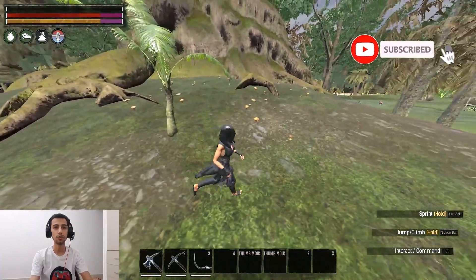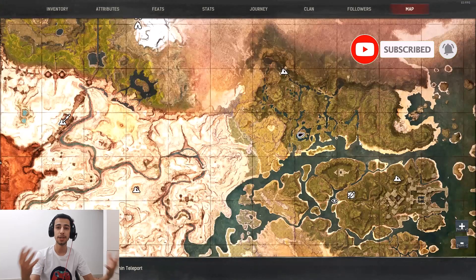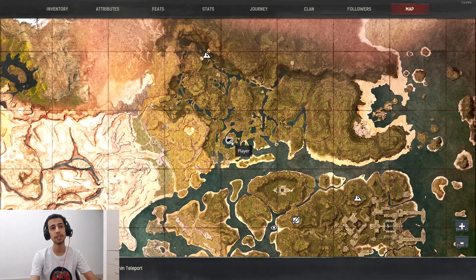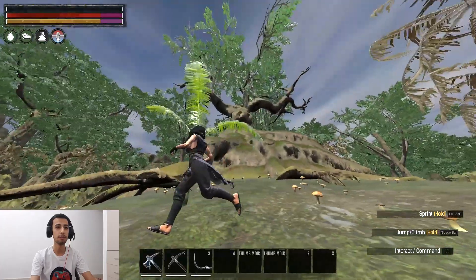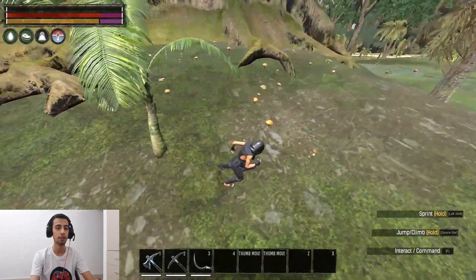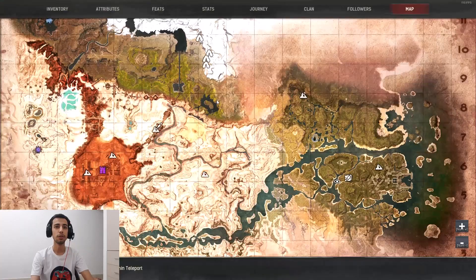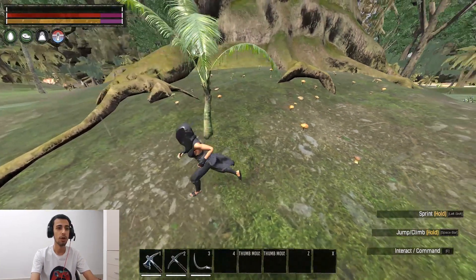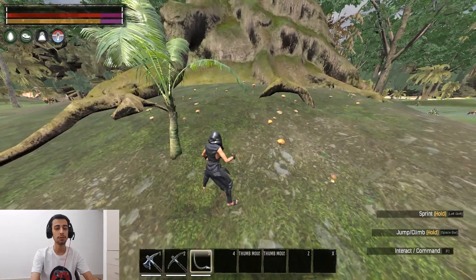For the start, I need to show you guys two locations on the map that are the best to farm these mushrooms. One location is around the island that has the big tree in the middle, where you'll find a lot of mushrooms around it. Another location is next to the beastmaster spot — when you're getting beastmaster, you can also farm your mushrooms, so it can be two jobs at the same time.